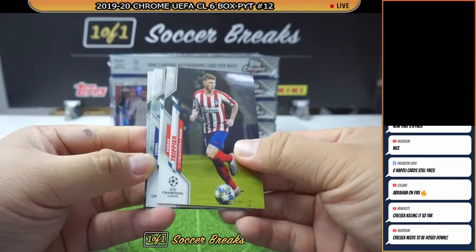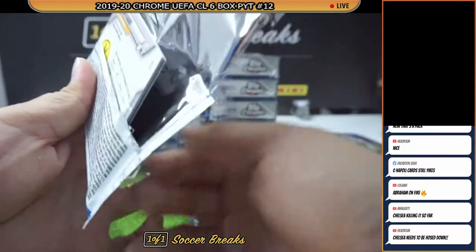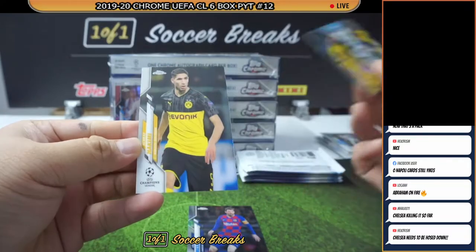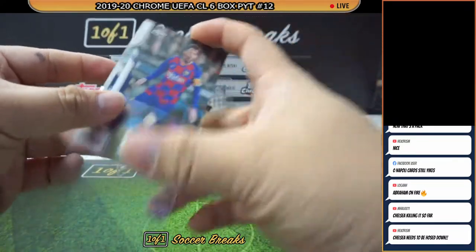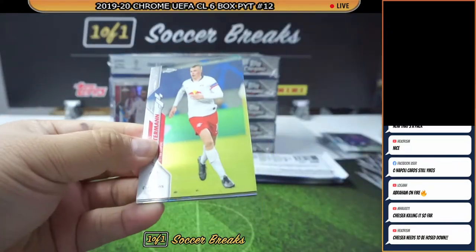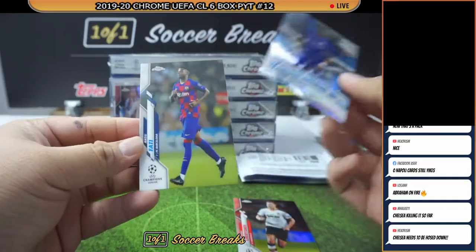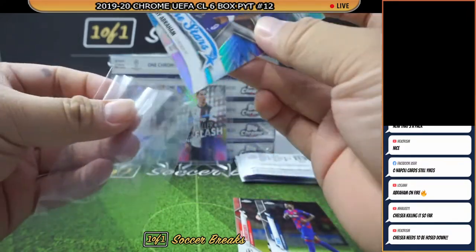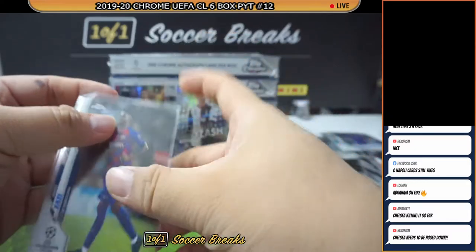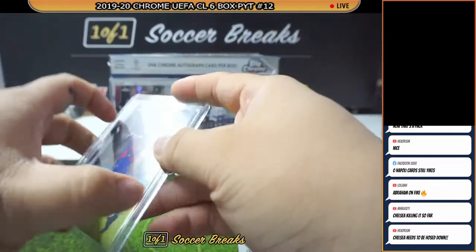Kieran Trippier, Lionel Messi, Bellingham, and Van Dijk. Seferovic, Harry Kane, Messi, Suarez, and Hakimi. First one for the big boys — Klostermann, Cherishayev, Tammy Abraham once again, and then Ansu Fati! Nice Ansu Fati. Joseph Yeo picked up Ansu Fati at the last minute — I was like, if nobody picks up Ansu Fati I'm probably just gonna keep it for myself, and then Joseph Yeo came in.